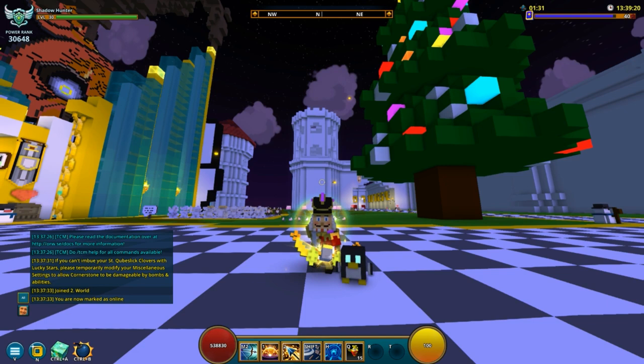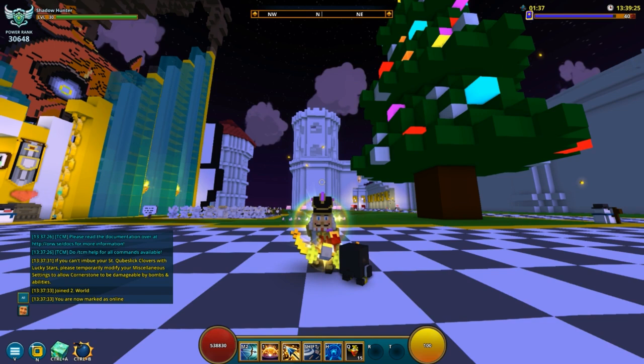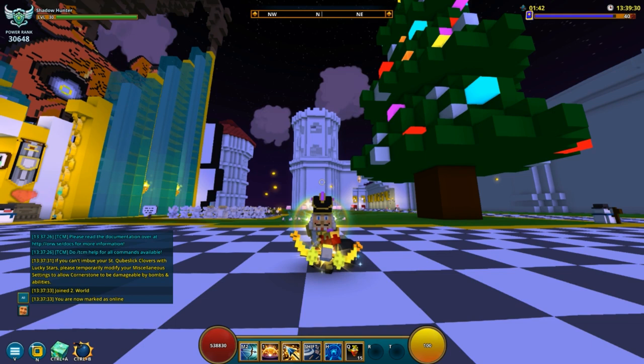I'm not sure if this is going to change in the future — this is what it is right now. This is only like a spoiler or a sneak peek of what we're getting, maybe things are going to change. I don't know if we're going to keep the Lucky Dust, but I'm pretty sure we're going to get the materials from just doing dungeons.